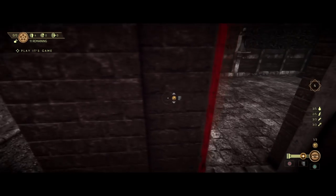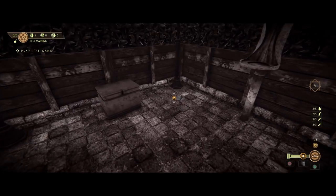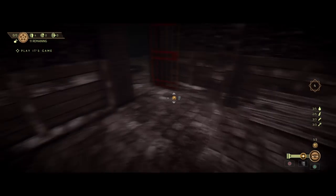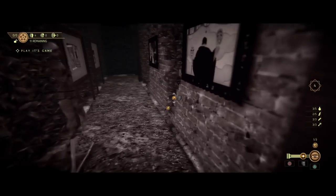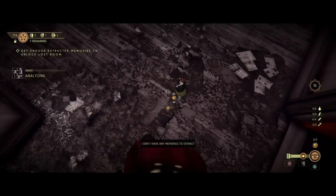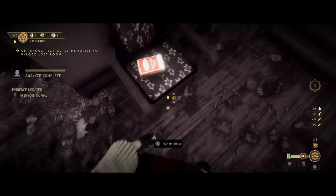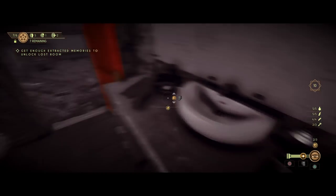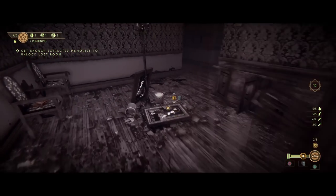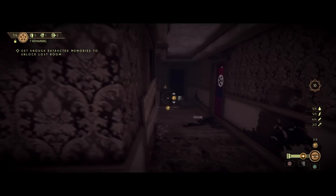Each one of the labyrinths has pretty much the same mission objective. You need to find a certain number of reels and use a memory extractor. Once you get the reel back, the machine has to cool down for a bit, all of which builds tension as a creature is stalking you and could potentially kill you at any moment. Once you have enough reels, you're able to unlock doors. There's a main door you'll need to unlock during each chapter, and once you do, the next part of the mission begins.